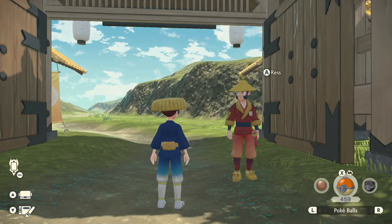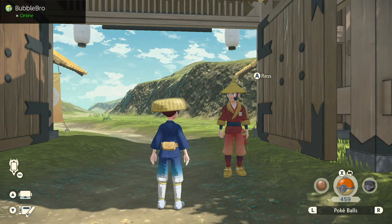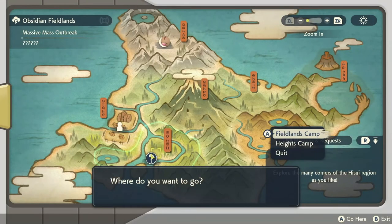Now I want to show you some gameplay and walk you through exactly how to do it. In this example I'm going to go for Floatzel, which is here in the Obsidian Fieldlands. Let's head over to the Fieldlands camp.